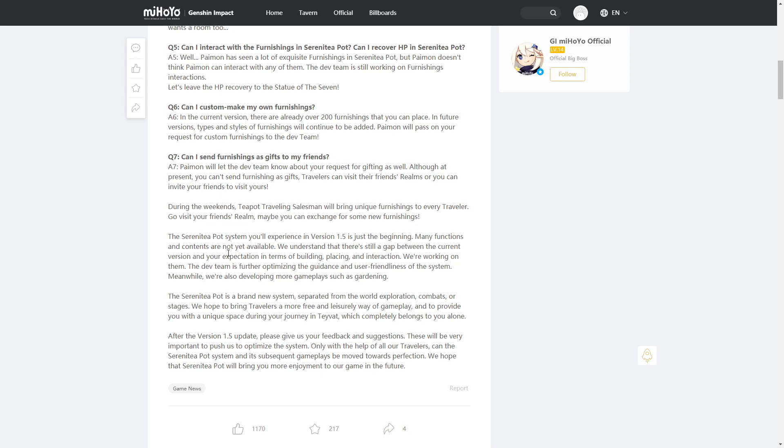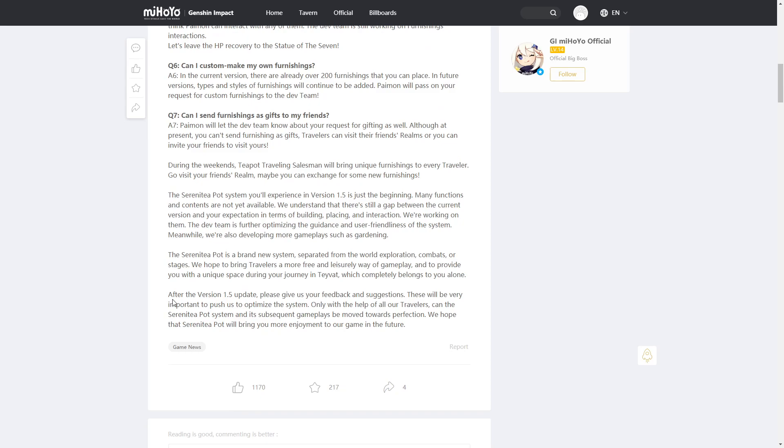The devs acknowledge the Serenity Pot system in version 1.5 is just the beginning, with many functions not yet available. They understand there's a gap between the current version and player expectations in terms of building, placing, and interaction — they're working on it. The dev team is also developing more gameplay such as gardening and fishing and chess, aiming to bring travelers a more free and leisurely gameplay experience in a space that completely belongs to them.